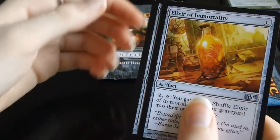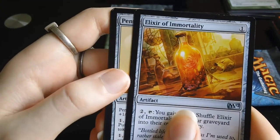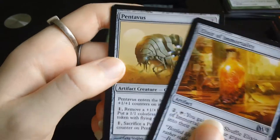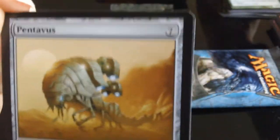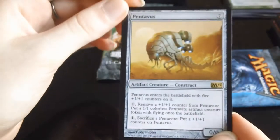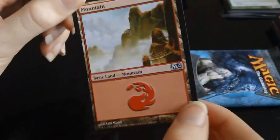The second uncommon is Goblin Bangchuckers, and the final uncommon is Elixir of Immortality. The rare is an artifact — and it's Pentavus, there it is. So the rare is Pentavus. We also have a tips card and a Mountain. Second pack complete.